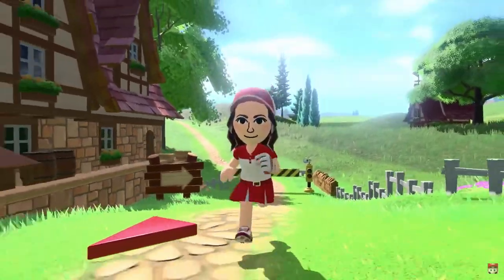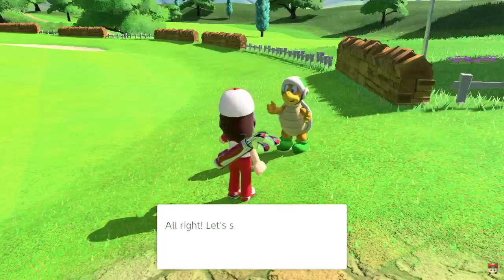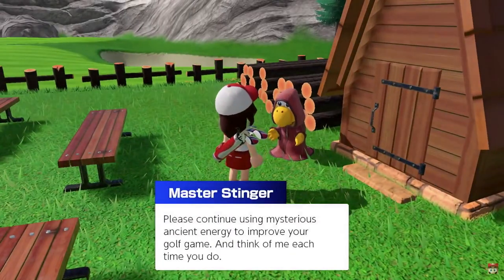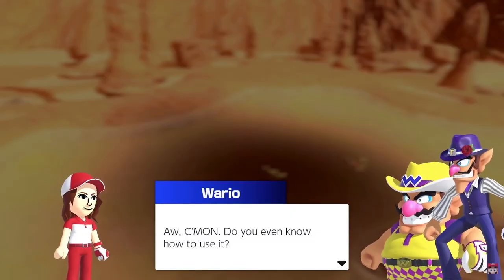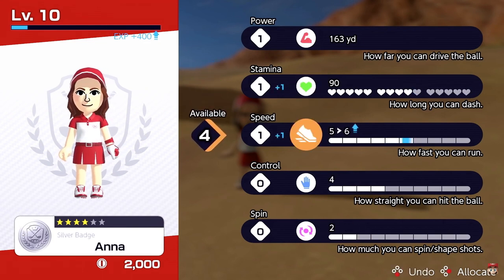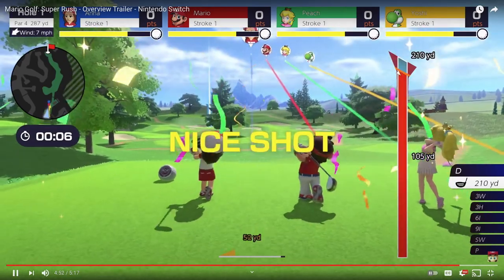I'm very excited for story mode, unless it's too shallow. It doesn't look like it's going to be shallow — we've seen a lot of different things including boss fights — but I'm somewhat worried. If it's not 10 to 15 hours of content, I'm going to be disappointed. This game has a great multiplayer component, but if there's not enough single-player content to keep me busy for a long time, I'm not 100% sold yet. Nice that you can use your Mii in stroke play and speed golf as well.